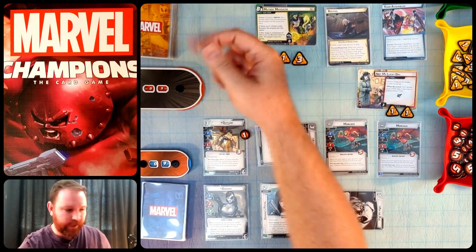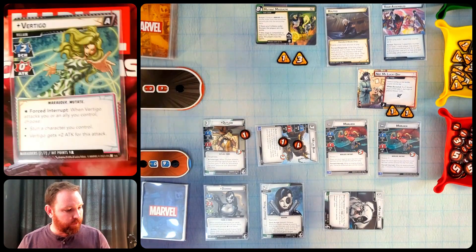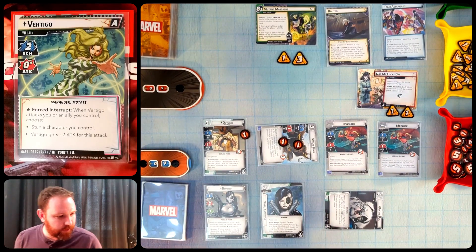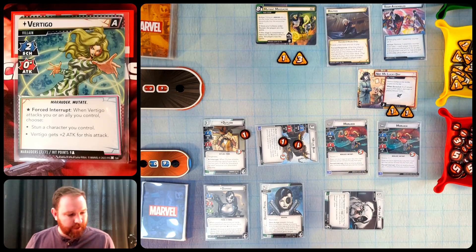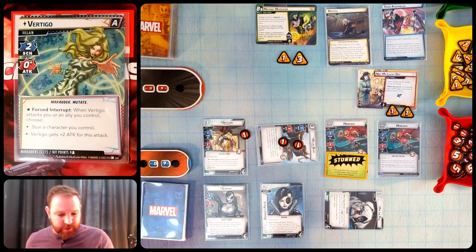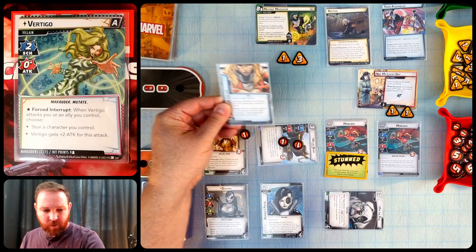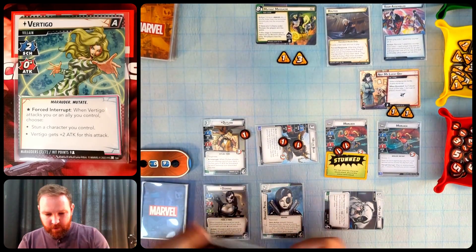Rolling to see the next villain — I get five, so Vertigo enters. She schemes for zero but when she attacks you or an ally, you choose to confuse a character you control or she gets plus two attack. She activates immediately from Routed. Since I'm in hero form, attacks redirect to a Morlock — I let her stun a Morlock and attack the stunned one for zero base plus one boost plus one from Not My Lucky Day, dealing two damage to the Morlock. She starts with nine health.